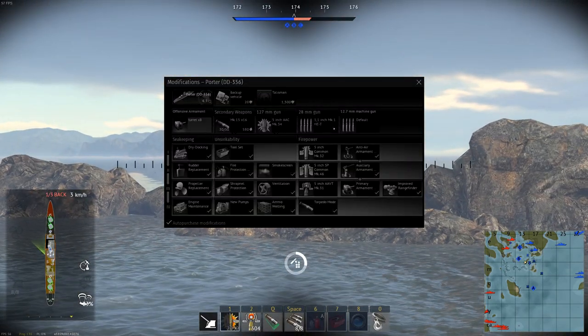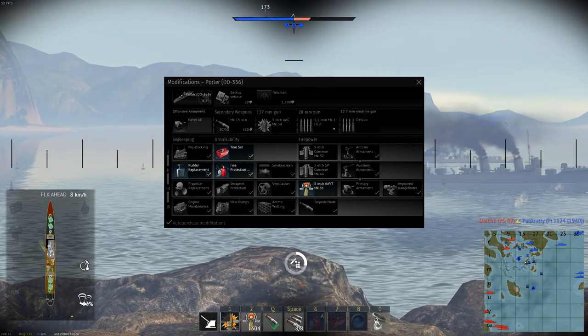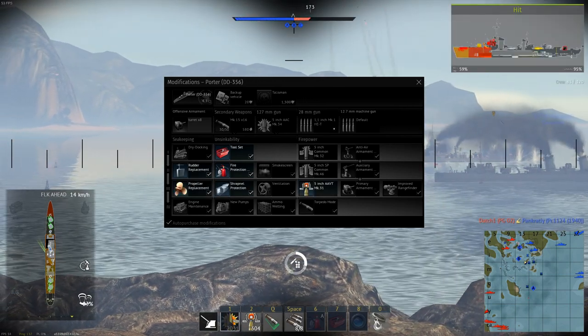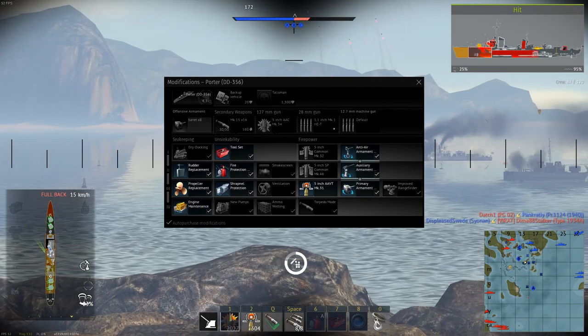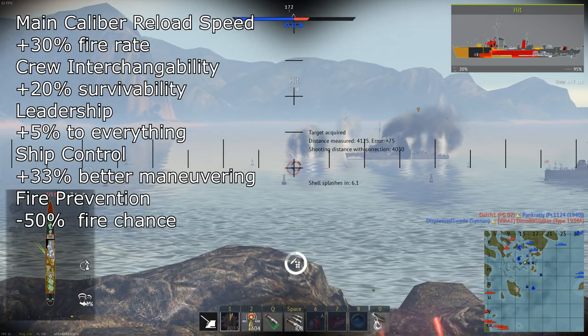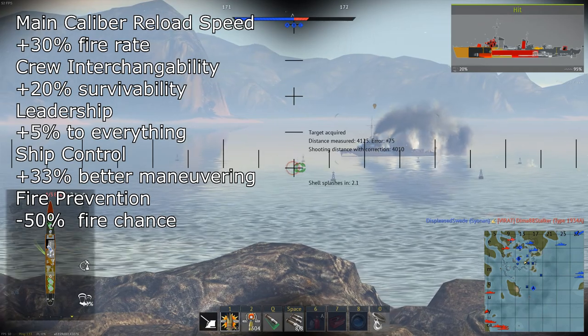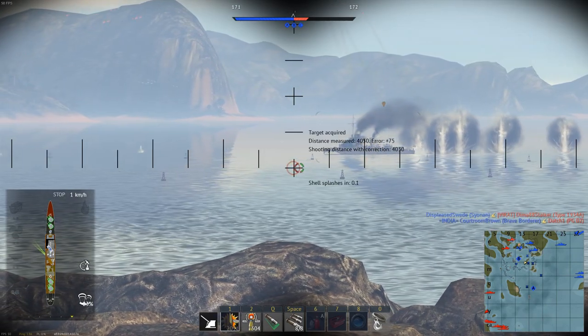For modifications, I'd recommend the following order: tool set, fire protection, rudder replacement, HE-VT shells, shrapnel protection, propeller replacement, engine maintenance, and then the three turret rotation upgrades. The most important crew skills are main caliber reload speed, crew interchangeability, leadership, ship control, and fire prevention.